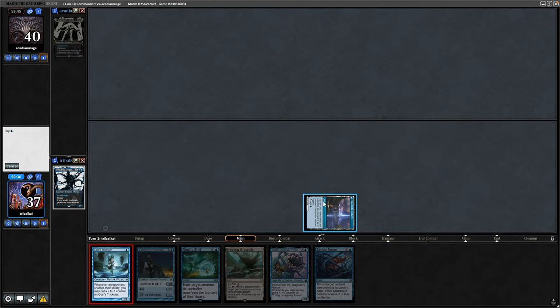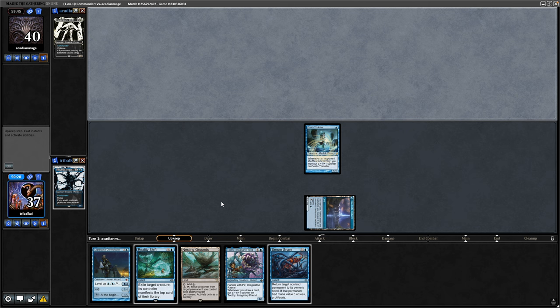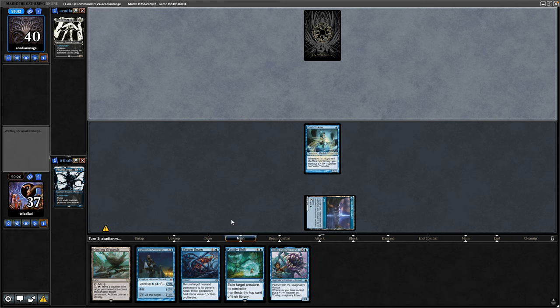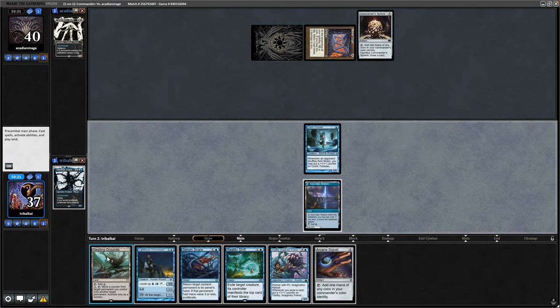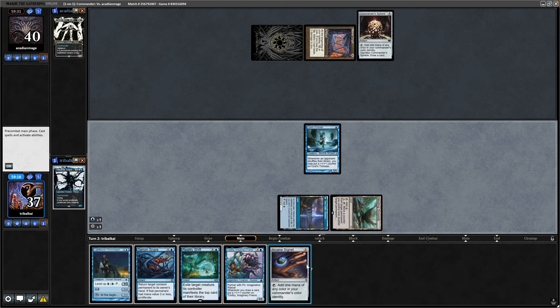Kosi's Trickster will start getting plus counters on it whenever our opponent shuffles, which hopefully means they're running fetches in the deck. It's turn one Mana Crypt from our opponent, so ramping way ahead of us by at least two turns - make that three turns, that is a Commander's Sphere. But we get into some ramp for turn two ourselves, so throw down the Arcane Signet after the Nesting Grounds.